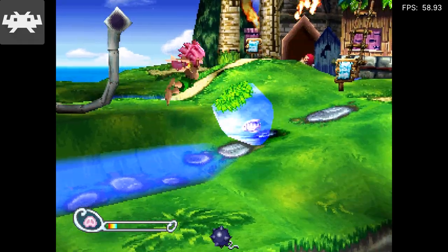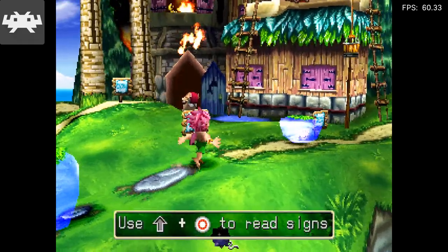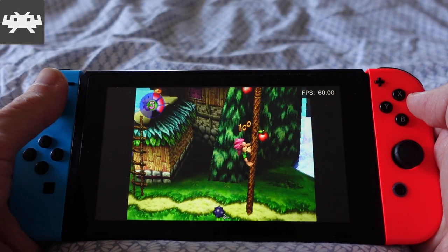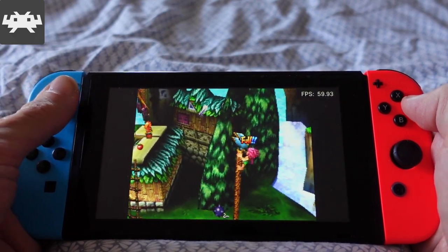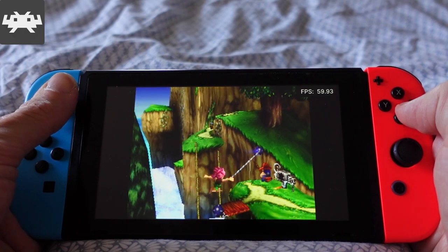One bizarre audio glitch happens in Tomba 2: The Evil Swine Return. For some reason, the music track for Stage 1 doesn't loop — instead, the track for Stage 2 starts playing. This was something that also happened on other cores on the PlayStation Classic. Now the audio has been fixed.